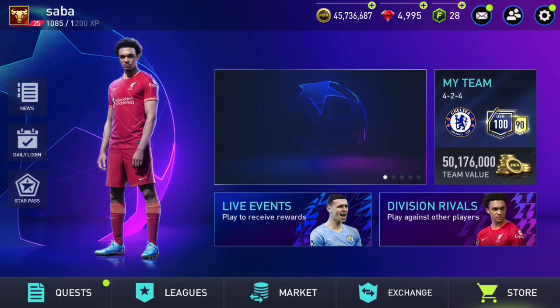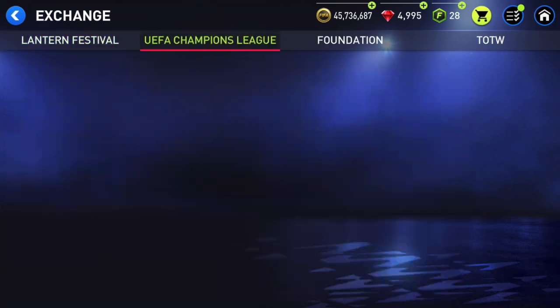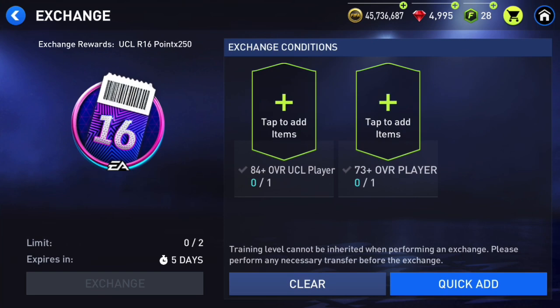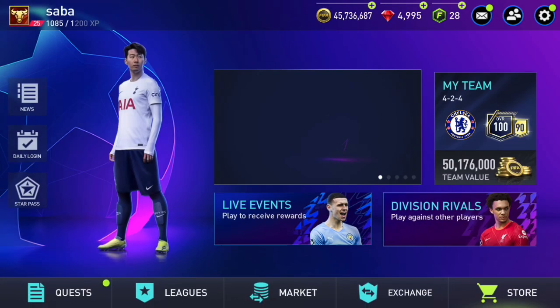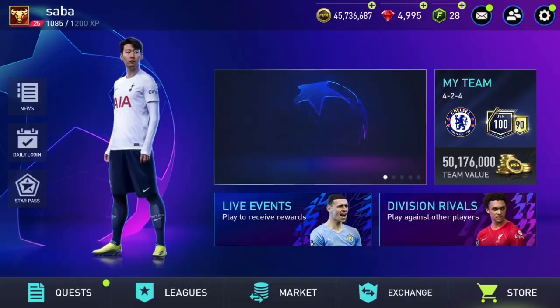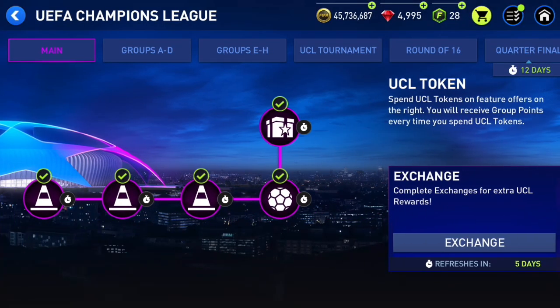In exchanges, we can also get two times 250 points on the Round of 16, which means 500 of those every single week. So yes, there is a possibility to get Zidane, but you'd have to be very lucky because you need to get 14 players out of these 62 plus packs, which is not very likely.